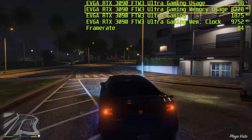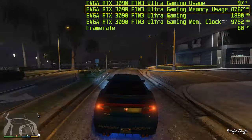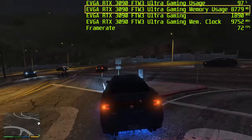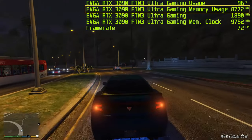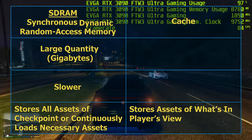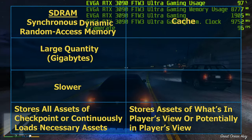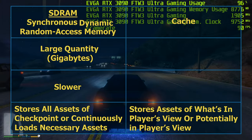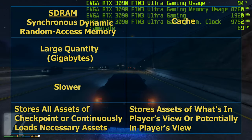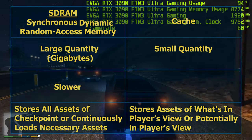Just as visual assets are loaded from static storage into SDRAM, they are loaded from SDRAM into cache. Just as SDRAM is used to store visual assets that may be needed, cache is used to store the visual assets that are most likely to be needed. The visual assets most likely to be needed at any given moment will be rendered repeatedly, since they will be in the player's field of view for as long as the player-controlled character is in a particular part of the environment. Hence, these visual assets will be only a fraction of all those in SDRAM, and the quantity of cache is significantly smaller, having sizes of only megabytes or kilobytes.